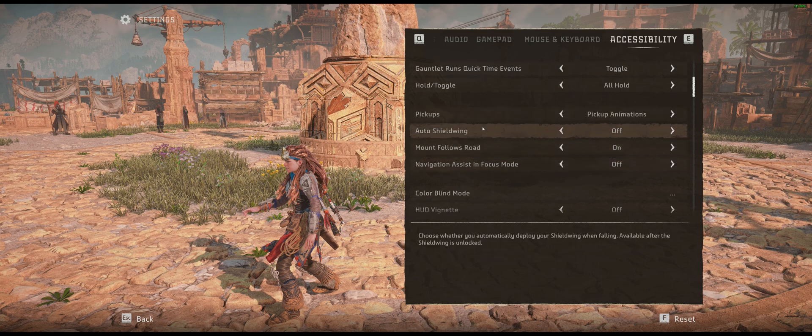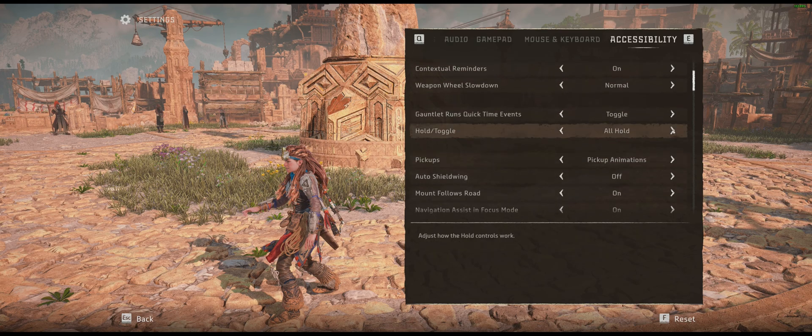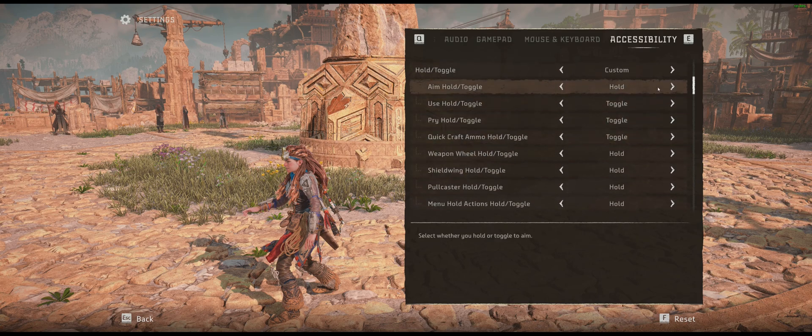You've got your focus assists - navigation assist and focus mode - you can turn those on if you want. Then there's hold versus toggle, so if you change this to toggle or custom, you then get to select what you want these to be. So if you want your aim to just toggle, you can change that there. You can change the toggle for ride toggle, and so on and so forth.